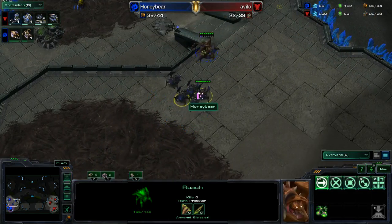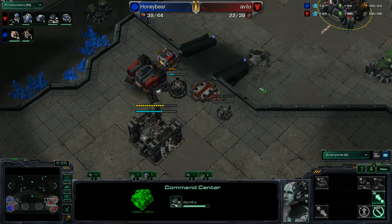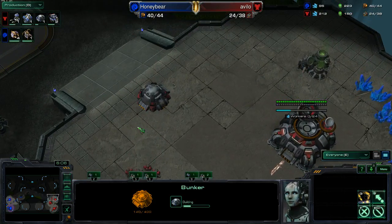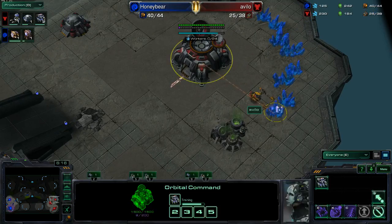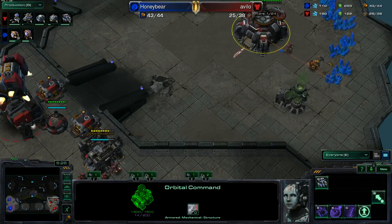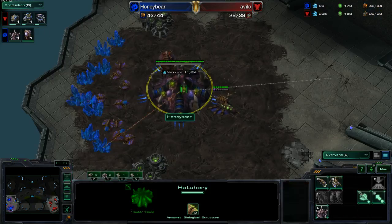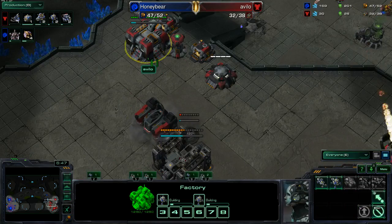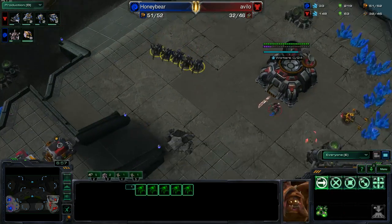This SCV makes it through the Queen, spots the five roaches popping — great information there for Avilo. He's actually bunkering the high ground. That's interesting. He's going to use the frontal bunker as a bit of a buffer; he's just got to make sure that he backs out in time to raise the wall and get in. He moved his Marines to his main, but then he dropped the Mule at the natural — that's awkward, because he's obviously intending to sack the low ground, and he's throwing down a Mule that might not be quite expired by the time the Roaches get there.